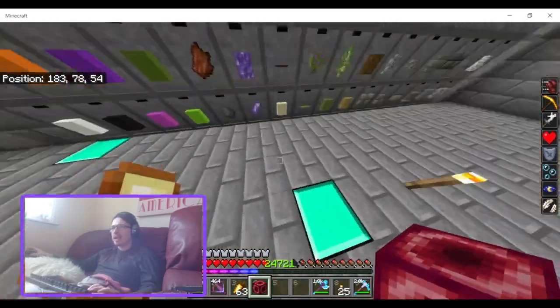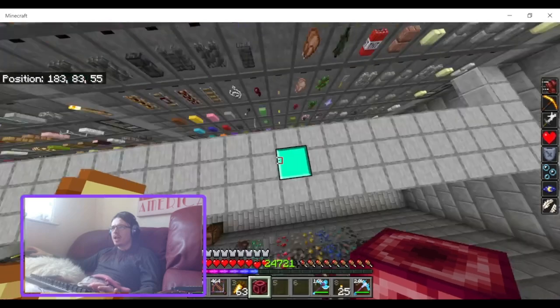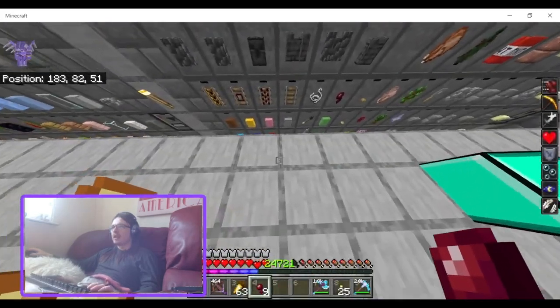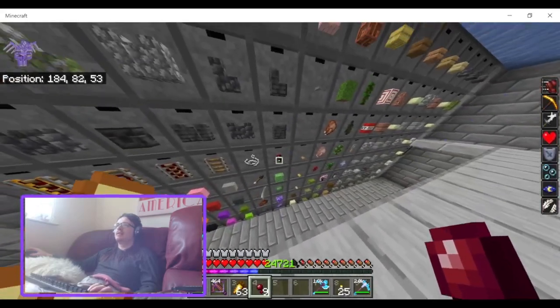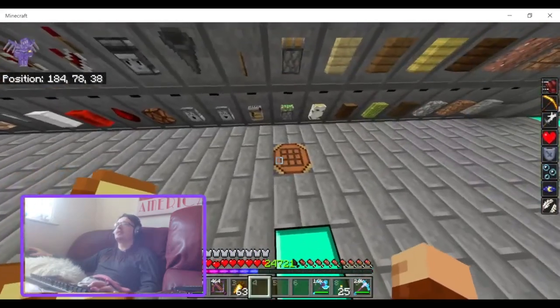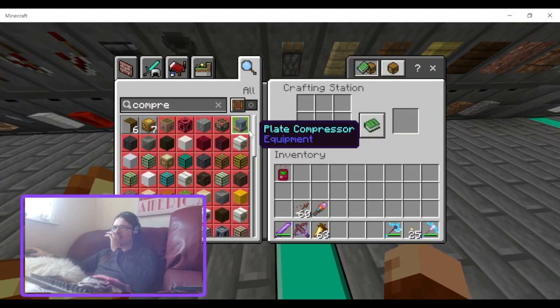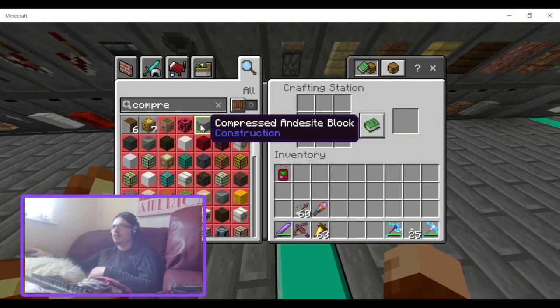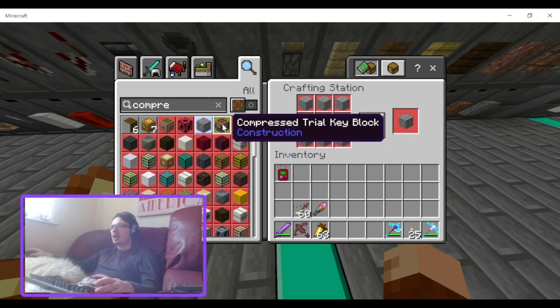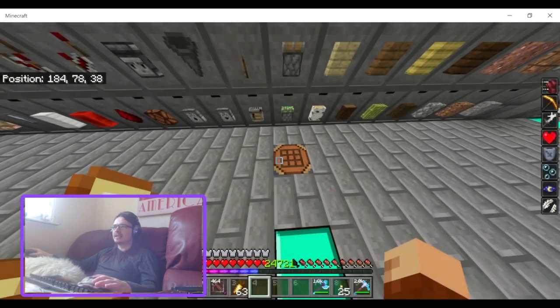In case you haven't seen the original video, you can uncompress each of the compressed blocks. This is for storage — mass storage of these items — and also just for decorative purposes. There's compressed trial key — that's probably new.